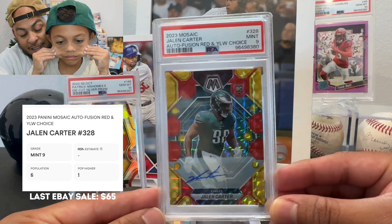This is a Donruss Optic green velocity prism — Sam LaPorta. I think it's a 10, dude, it's a 10! Let's see — it's a 9. Okay. I like the positivity though. A 9 on the green velocity LaPorta. Dang. So we got 9s on both our LaPortas. That's unfortunate. Don't pray to Sam LaPorta.